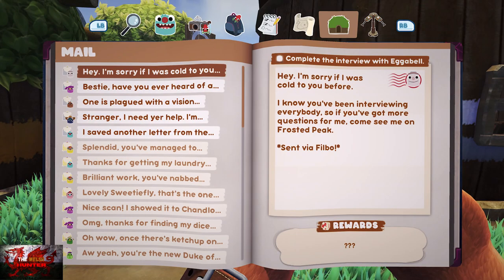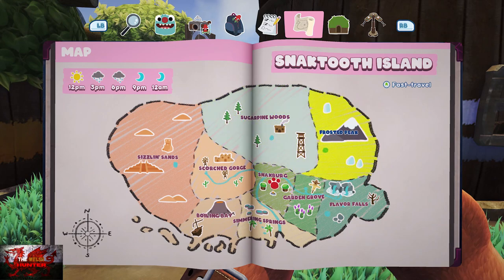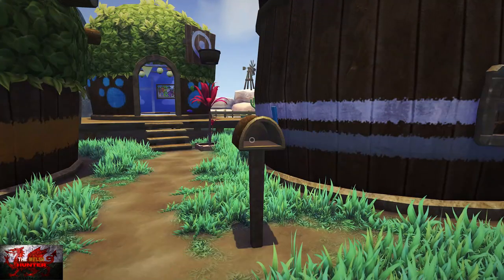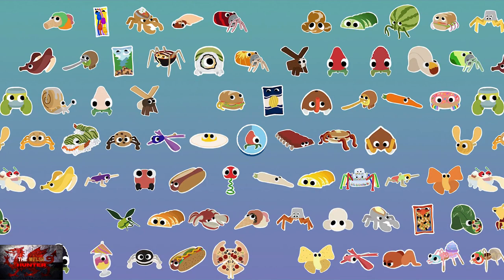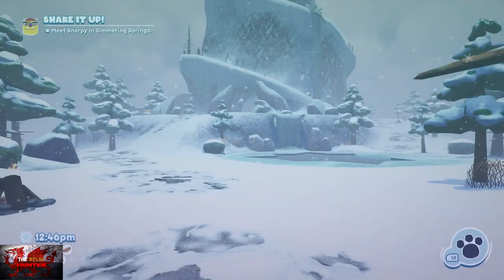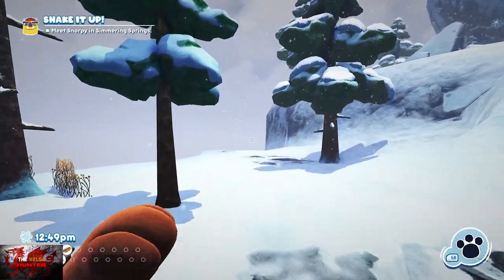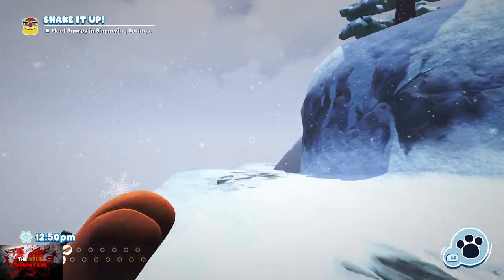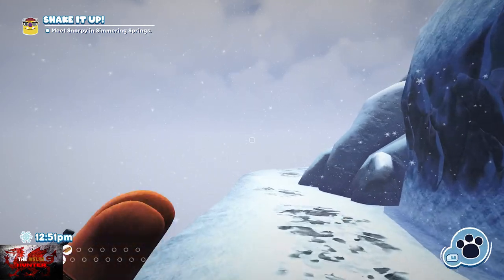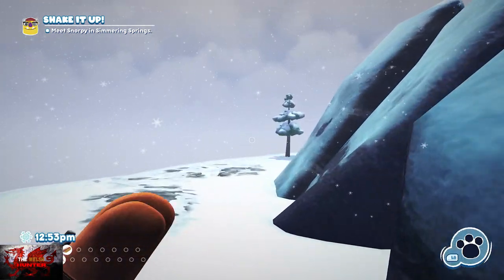Back to Snacksburg to check the next one — we just need to complete the interview with Egabelle. I'm not sure if you can do this one before getting the mail mission, or if interviewing her beforehand means it's already counted as complete.